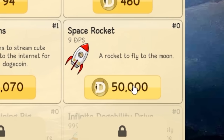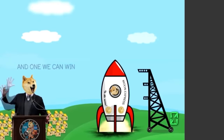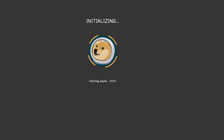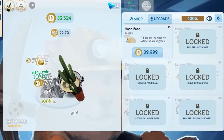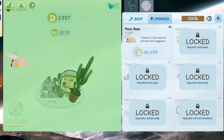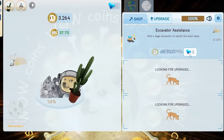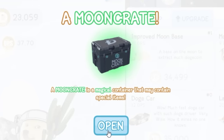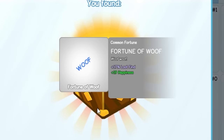I now have 56,000 dogecoin — I can buy the space rocket to fly to the moon for 50,000. Let's turn the volume up — everybody, we're going to the moon! Here we are, ladies and gentlemen — we are on the moon. Where's my space doge? Let's get mining. Got another diamond — using it to acquire a search dog. Buying a moon base and found an upgrade from it. It's 60,000 dogecoin or one diamond — I'll spend my diamond. Now making 37 dogecoin per second. Got a moon crate — it's evolving into a wolf!